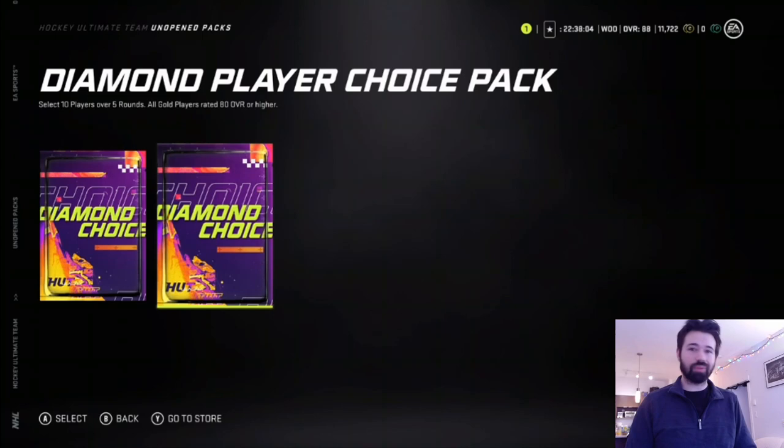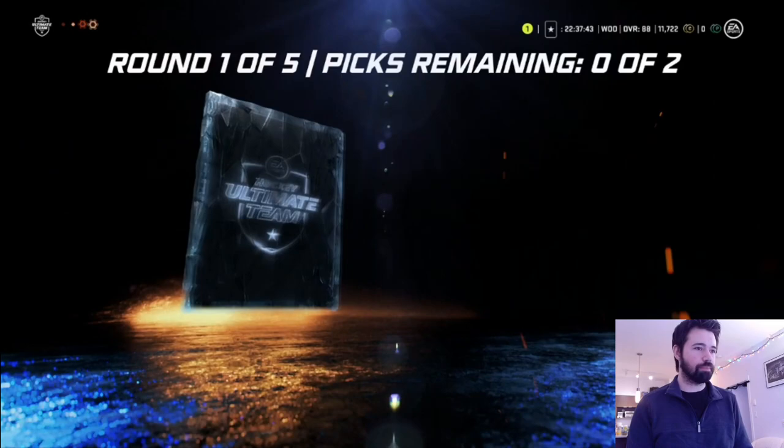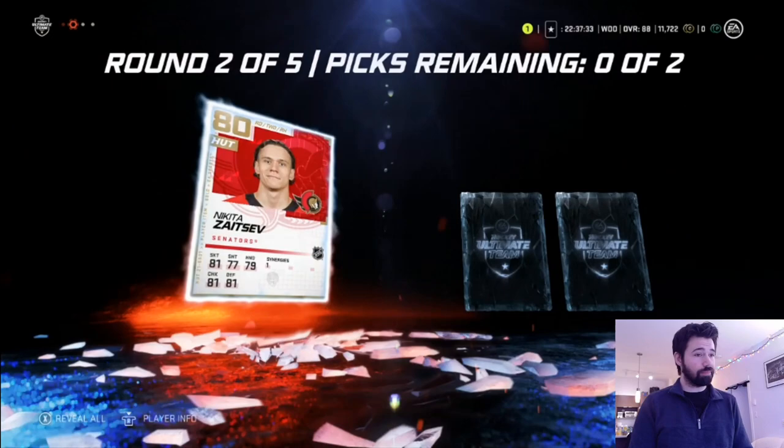If you're going to do those silver-to-gold packs, probably just do it to upgrade into a gold collectible, or another reroll. Not worth it any other way. But for those of you that have stuck around, we now have two Diamond Player Choice Packs to go through. These have been pretty decent for us in the past. We got our Voodoo — we take the two lowest overalls every round until EA gives us something nice. And it's worked so far, I'll be honest — it's been pretty decent.